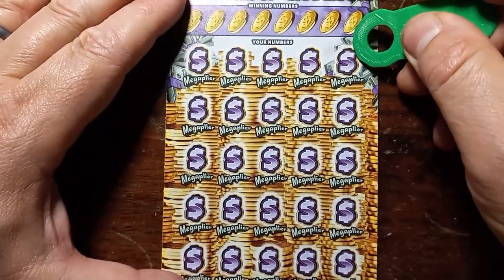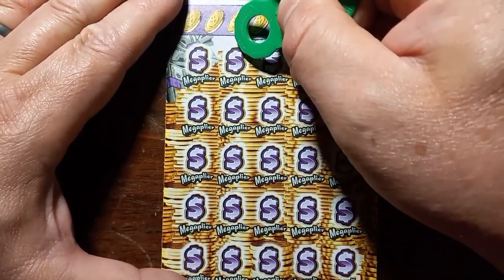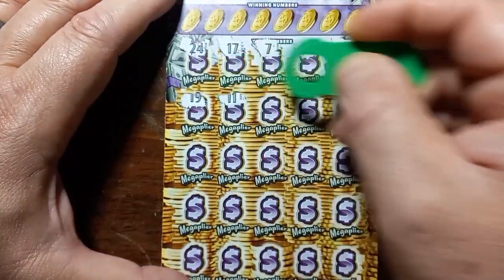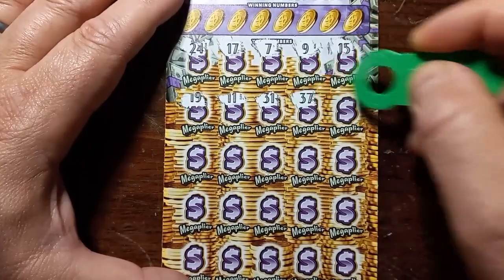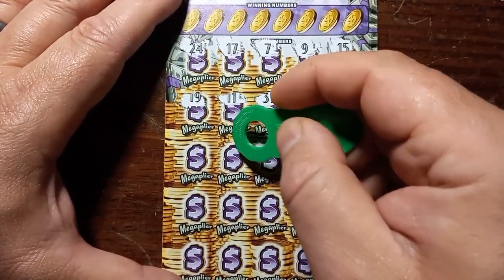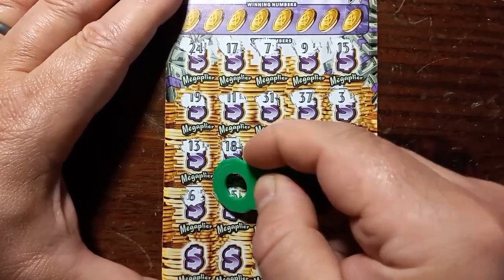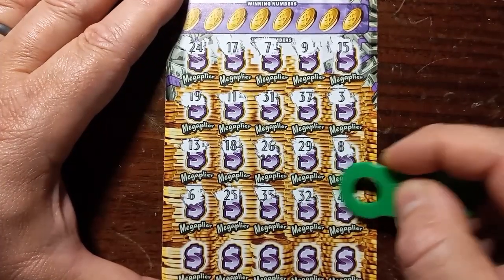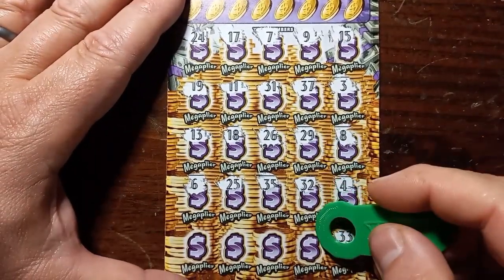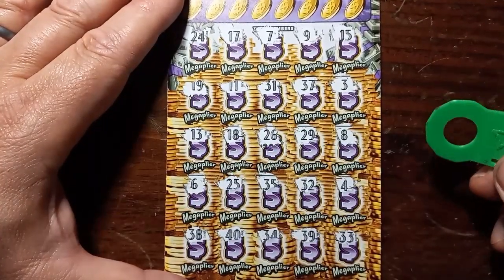Here we go — can we see something here? 15, 9, 7, 17, 24, 19, double — oh no — 31, 37, 3. There's an 8 on ticket 8. 29, 26, 18, 13, 6, 25, 35, 32, number 4, 33. Dog's gotta break in. Okay, picking up: 40 and a 38. No symbols.